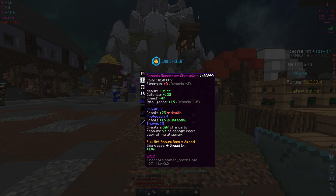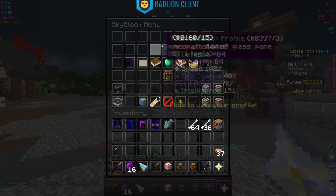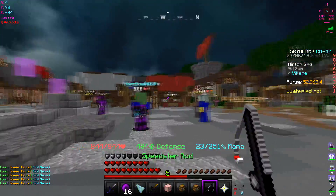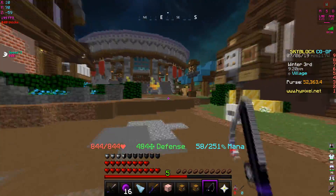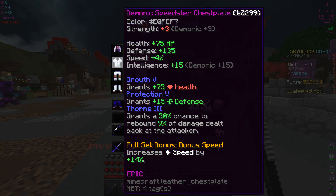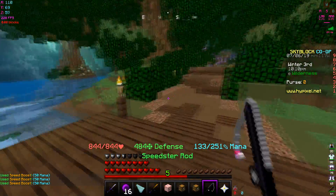I now have 253 total mana. I'm at 148 speed. I could go for a full wise set but I'll do that later when I want to spend more money. For now I want to keep enough coins. The mana also regenerates super fast, which is pretty good.